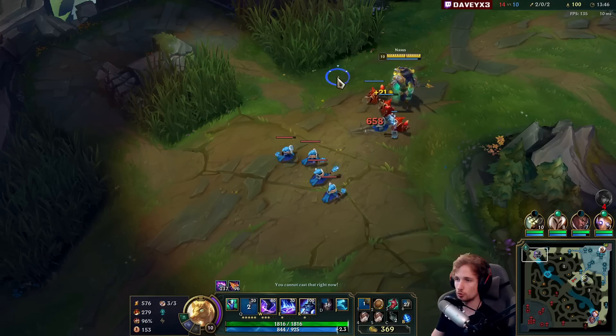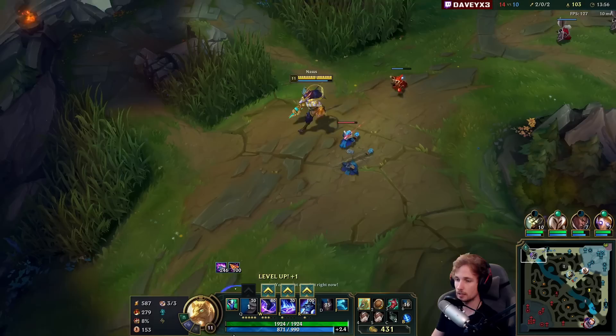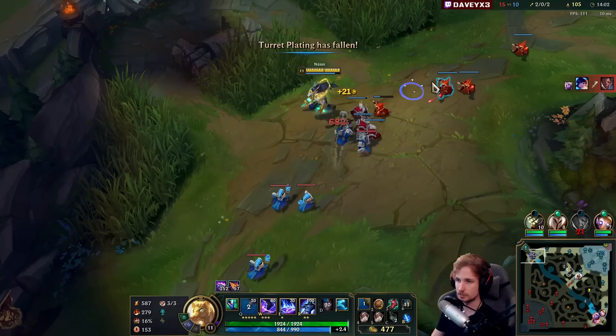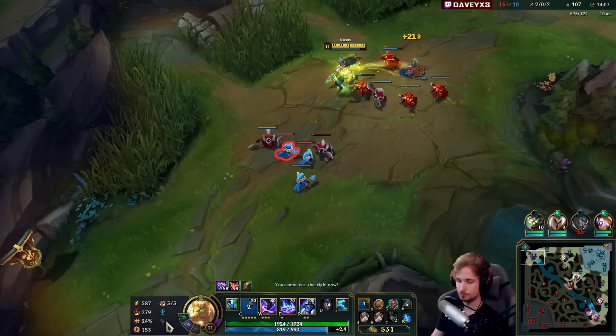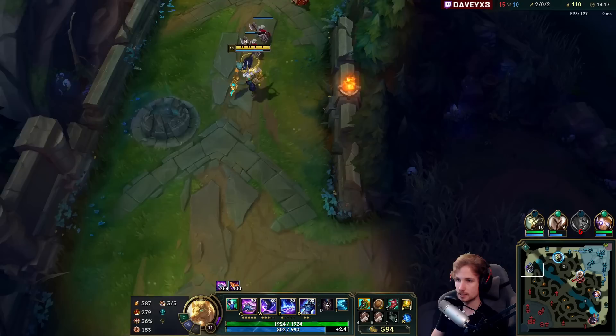Now you're going to start seeing the ultimate strength of Nasus because the early game is pretty much done. We survived through the early game without dying once, even against all the permacamp — which is great. We have Teleport coming back in about 25 seconds, so we can stack right now and within 20 seconds go for a team fight. We're just going to permastack, build waves up, and the very second a team fight appears on the map we'll instantly Teleport in and kill everybody.